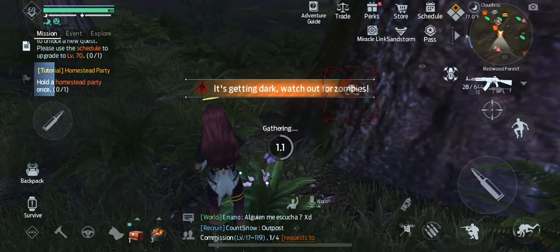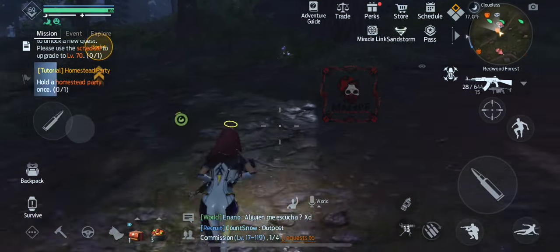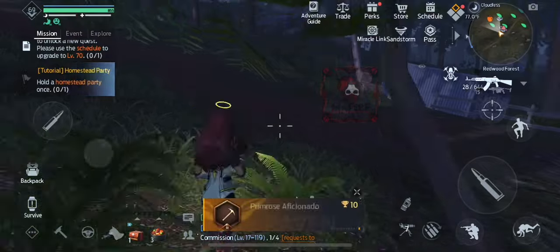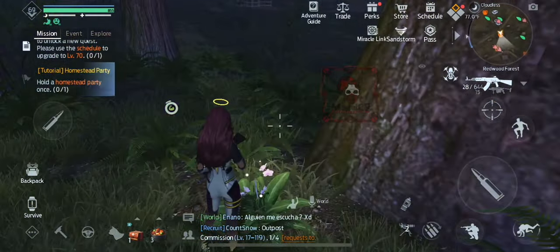So first, you want to open up your map and under Redwoods, go to this little spot over here under Misty Jungle. Then at nighttime — you have to wait till nighttime — right next to this little trailer to your right, they'll spawn in these exact spots over and over and over.